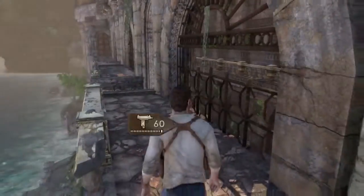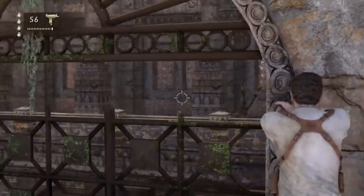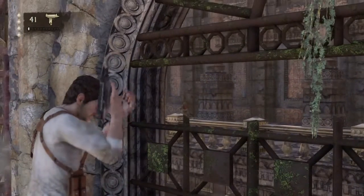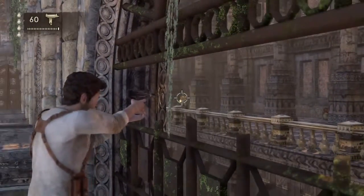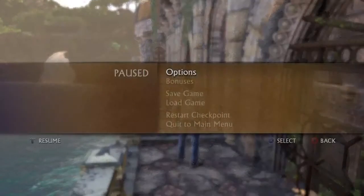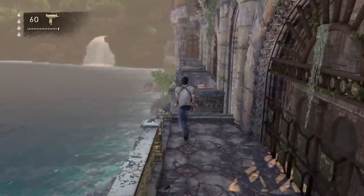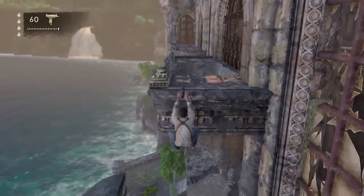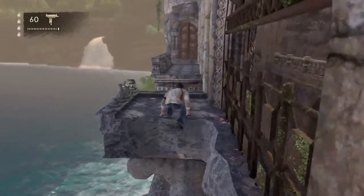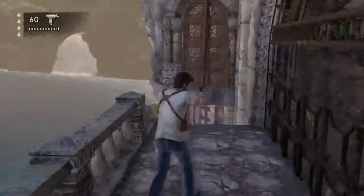There we go. So I reloaded the checkpoint, switched shoulders, and we've got to take out this guy and then move directly to that guy and take him out quick. The third guy's not that bad. Just three enemies over there — that's all you need to worry about. And that's the end of Chapter 10, actually. Pretty short chapter.